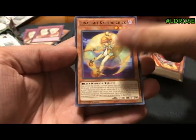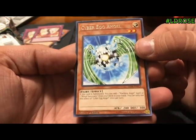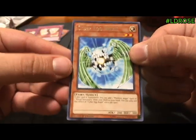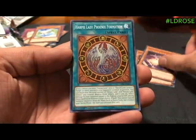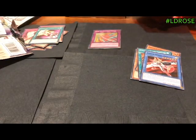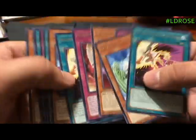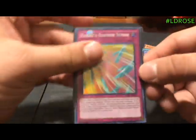Blue Rose Dragon, Ruffian Rail Car, Luna Light Kaleido Chick, Cat Dancer, and Cyber Egg Angel — this card: when it's summoned you can add a Machine Angel Spell or Ritual to your hand. It looks like it's a retrain of an old card because I've seen that picture before. Last pack — can we hit something? Ruffian Rail Car, Night Express, Harpy Lady Phoenix Formation, Cyber Angel Venten, and Machine Incarnated Angel.